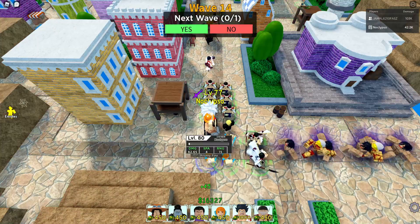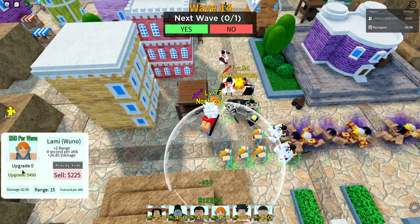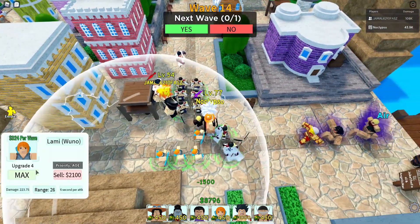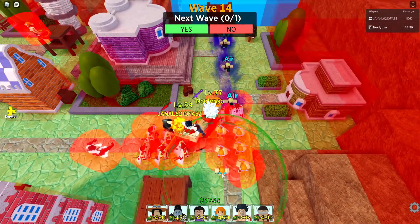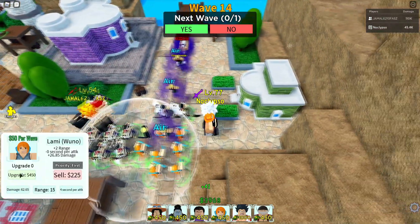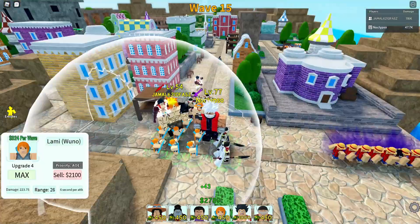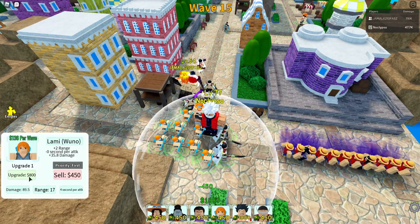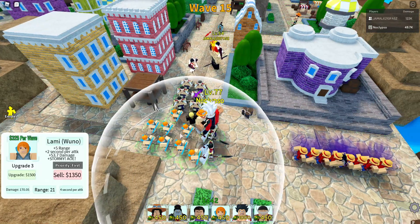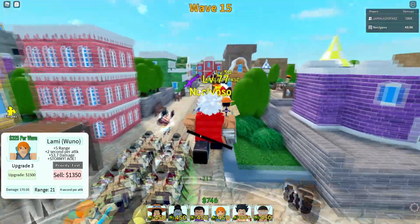Is Nami op in the anime or is she trash, like Sakura? She's more useful than Sakura, that's for sure. My co-op partner doesn't know anything about One Piece because he hasn't watched it yet, so I'm just explaining him some stuff about the anime. He's taking all the space over here while I'm placing down Namis.